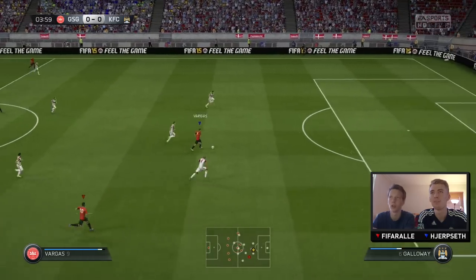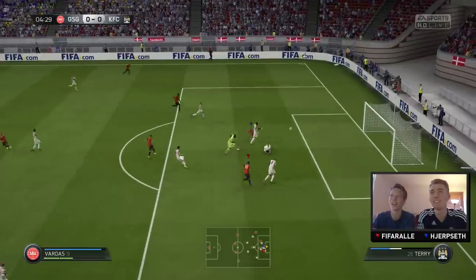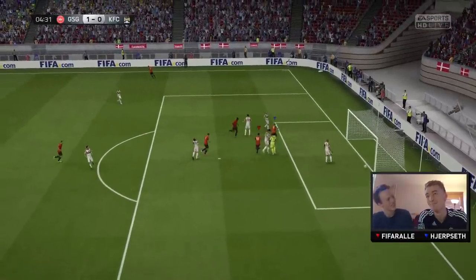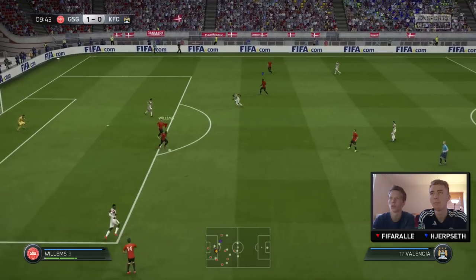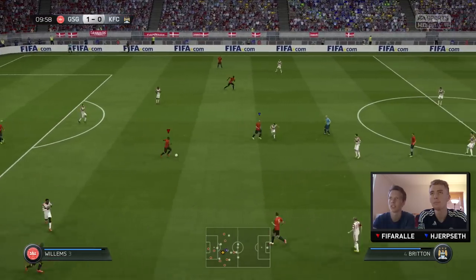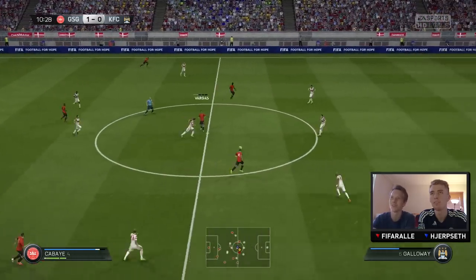That's good. Varkas, go on. Four stars, yeah? Yeah, four stars. Oh, bicycle kick! I mean, that's pretty all right. We'll take it, definitely. Willems — oh yeah, he's got four stars skills as a left back. Nice. A little bit dangerous to skill there, but we'll get away with it.